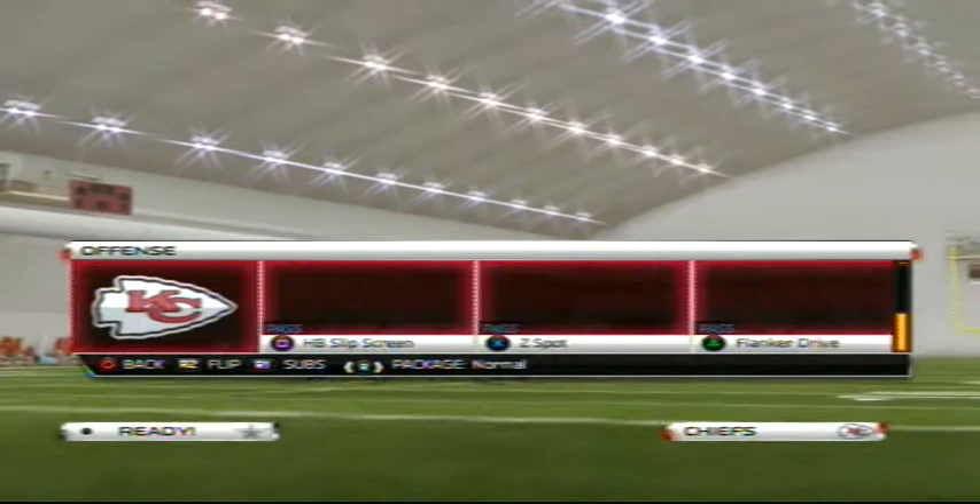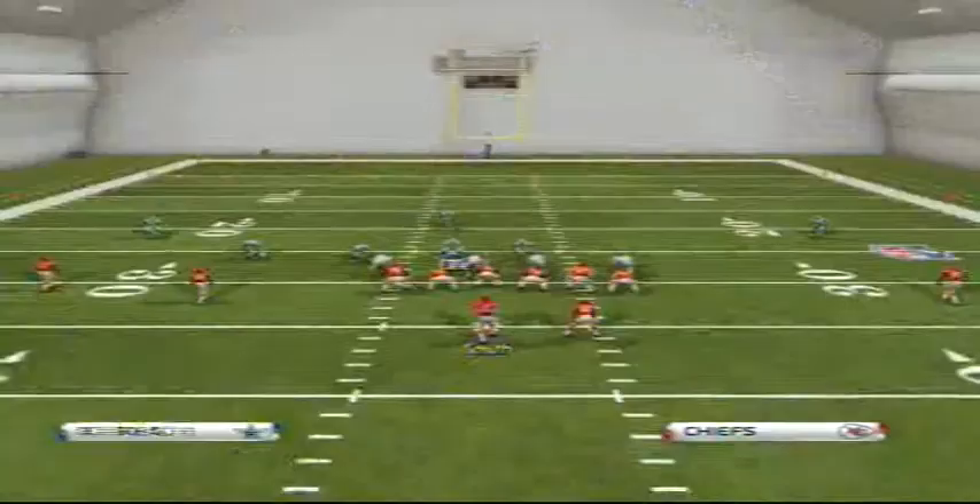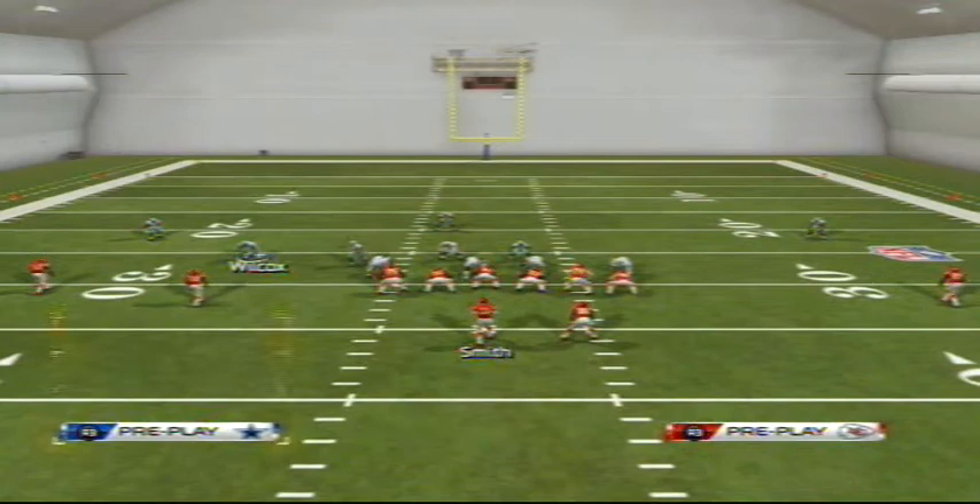We're going to go to the 46, then go to the speed package. In the normal package you have three linebackers, four defensive linemen, and four defensive backs. In the speed package you have four defensive linemen, one linebacker, and six defensive backs. We're going to go into Cover 3 because it's easier to adjust, make our defensive reads, and adjust to whatever our opponent is doing.